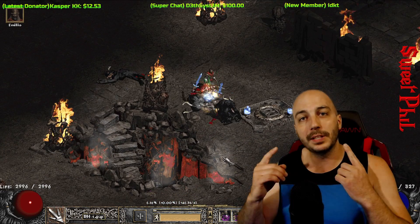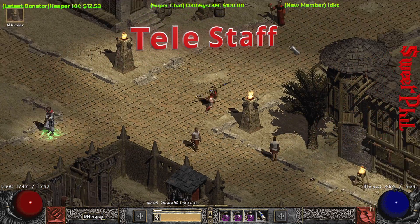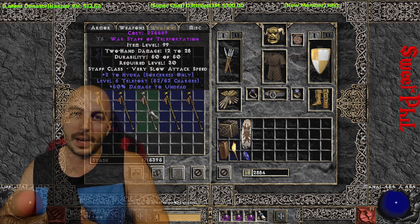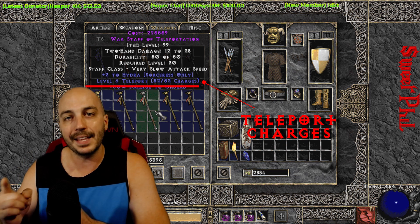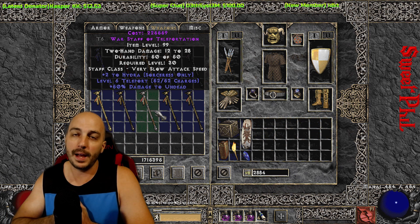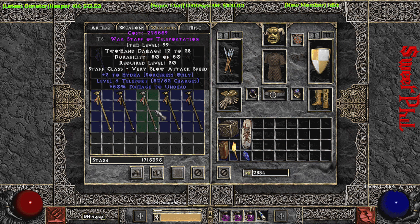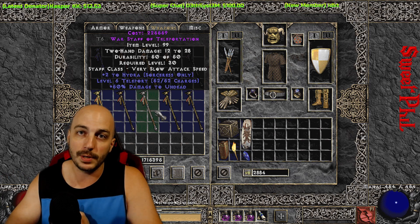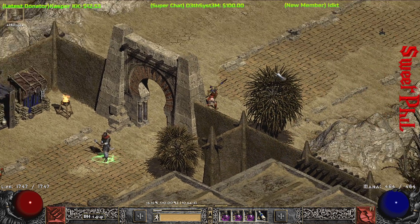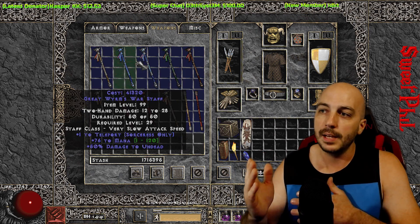In my opinion, the most important vendor item is the Teleport Staff. I always recommend waiting until Act 2 Nightmare, going to Drognan — that's the best and fastest way to get one. Make sure you get the one with Teleport Charges, not the Teleport skill for Sorceress, because you need those charges if you're not a Sorceress. I got lucky — the first time I walked over to Drognan, boom. The method is simple: run out of town and come right back in; as long as nobody is in town, the vendor inventory resets.